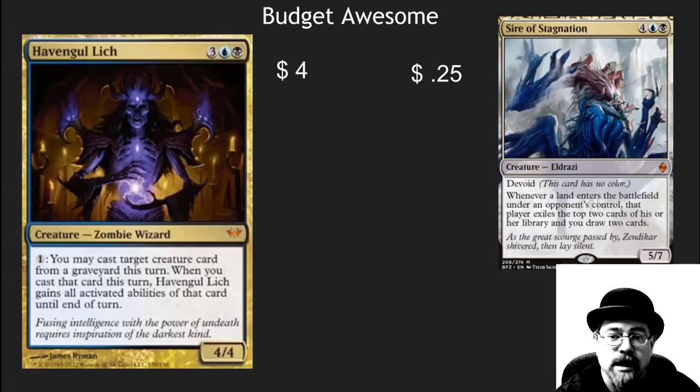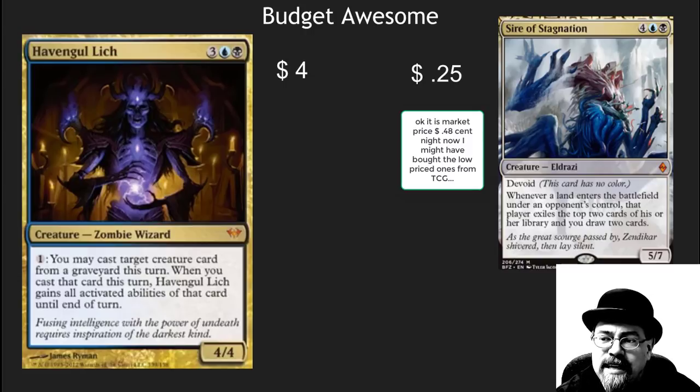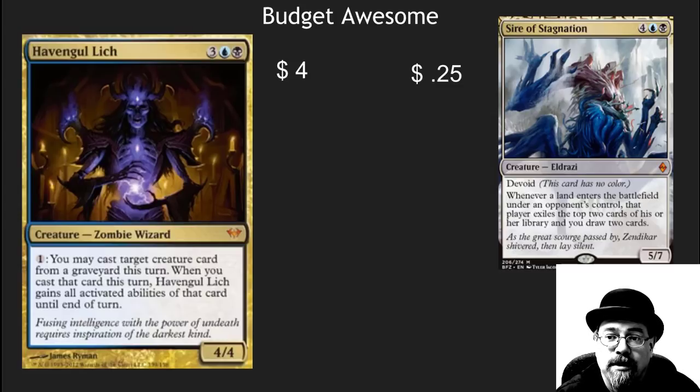There are some awesome budget cards in here. I've talked about Gold Lich before — this is one of the absolute best mythics in Commander. This card is nuts. I have no idea why it's only $4; it is a mythic and it is amazing. Sire of Stagnation — a quarter, 25 cents — incredible card. These are cards I would definitely look at picking up and playing in your Commander decks.